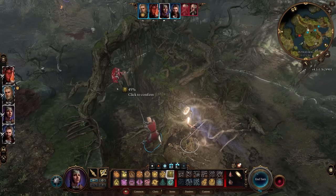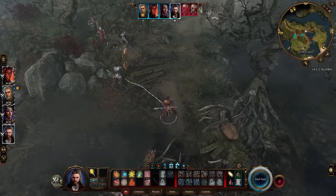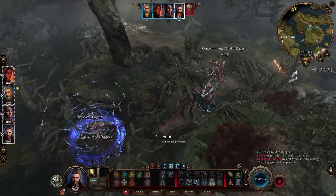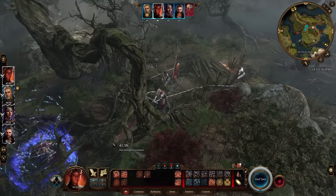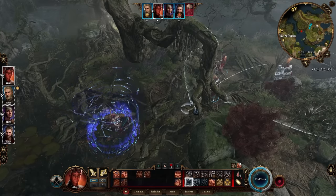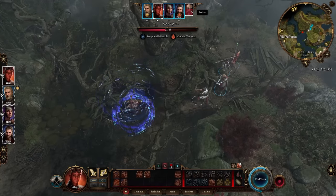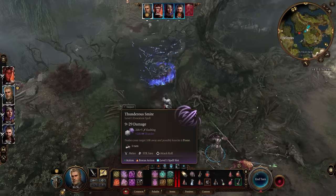What about Radiance of the Dawn? We'll use that, hoping to hit the two of them. We hit at least one. Gale, move up two. We could use another orb, but what about Cloud of Daggers to hit both? 13 and 8 damage — that's awesome. Karlach, move right outside their range, stay on the front lines. You've got a piercing shot — use it. 14 damage, a critical hit! What a good day for all of us.